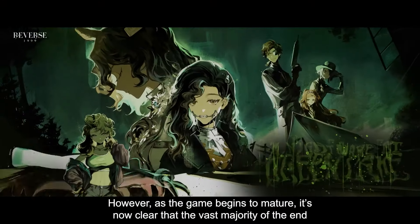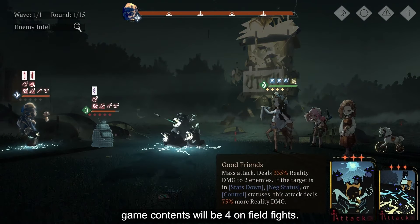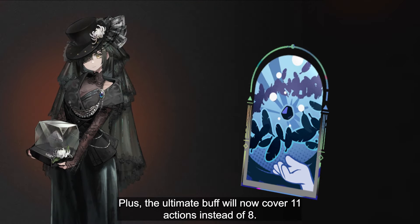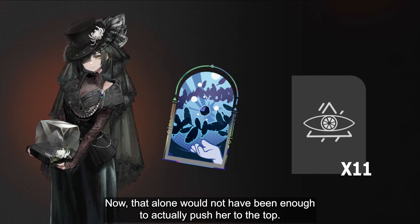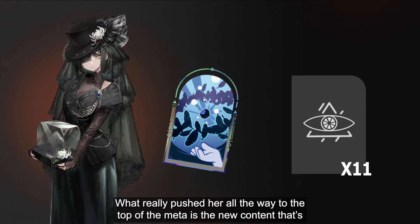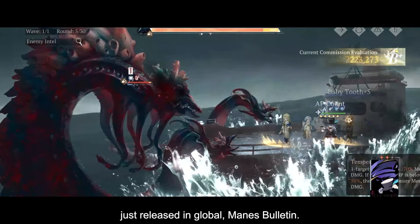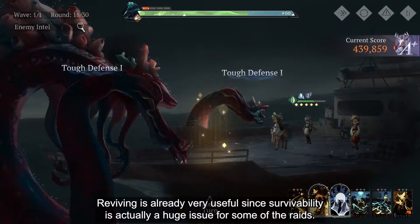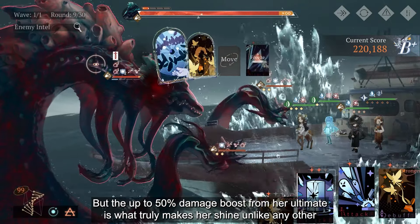However, as the game began to mature, it's now very clear that the vast majority of endgame content will be 4 on-field fights. The bonus action point makes Necrologist being ultimate-reliant much less of an issue. Plus, the ultimate buff will now cover 11 actions instead of 8, making it more valuable. What really pushed her all the way to the top is the new content released in Global — Mane's Bulletin. Reviving is already very useful since survivability is a huge issue for some of the raids. But the up to 50% damage boost from her ultimate is what truly makes her shine unlike any other in this game.